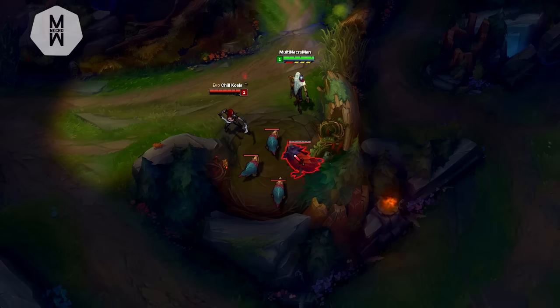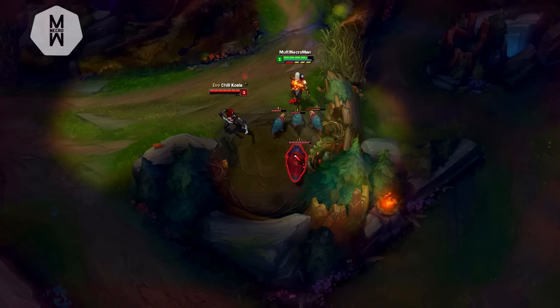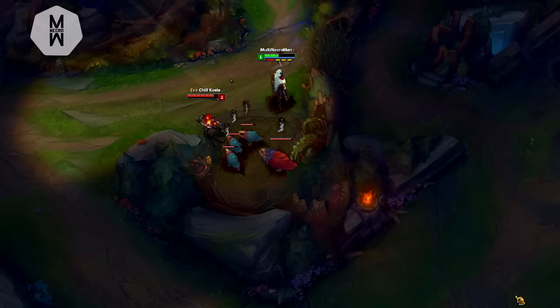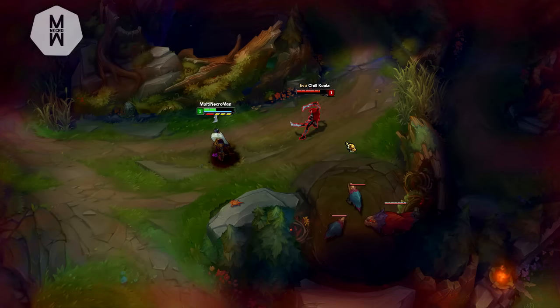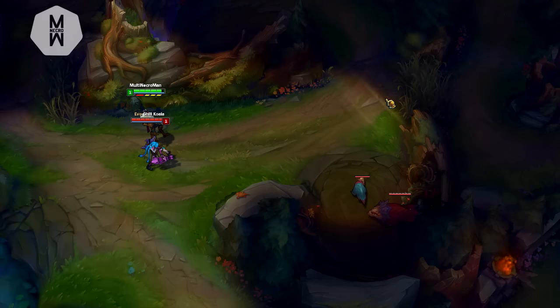The first ability we're looking at is Gene's Q, called Dancing Grenade. It's similar to Katarina's Q in my opinion — that's the only thing I could affiliate it with. As you can see from the video, Gene is hitting four targets, and Katarina is hitting five or more. They look exactly the same, except for the mark from Katarina.